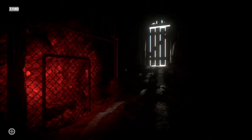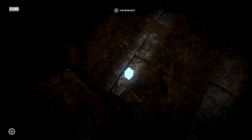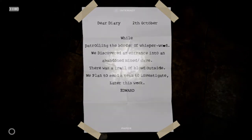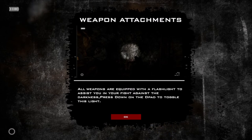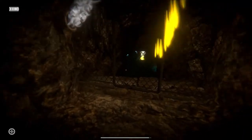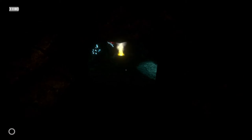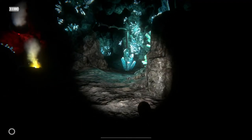We had another loading screen there. What have we got here? Water, thank you. More diary entries. Weapon attachment — all weapons are equipped with a flashlight to assist you in your fight against the darkness; press down on the d-pad to toggle that light. Well, I've not got a weapon yet, so I hope I don't need one. I've got a torch out anyway.